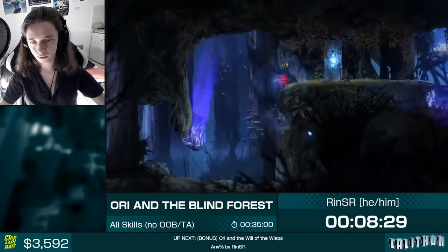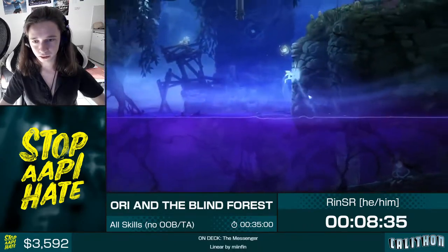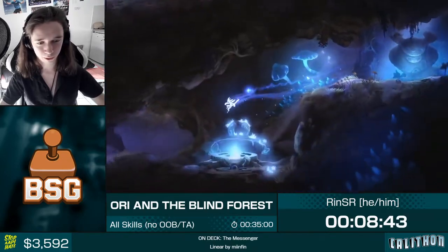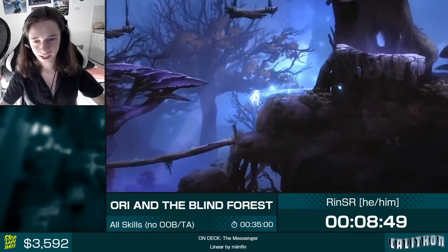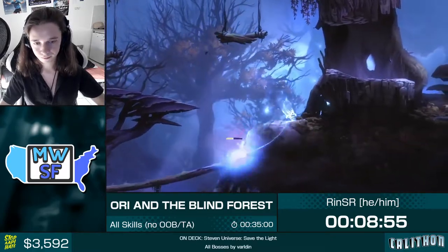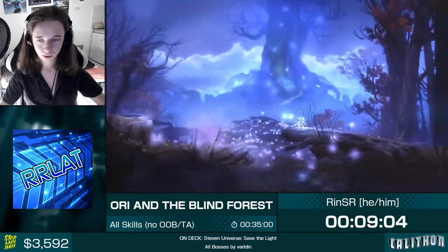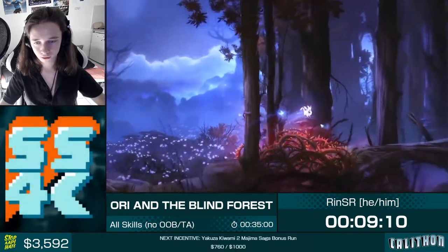Got it. Hopefully we don't die to this death gauntlet, because we can't safety save — and I just died. That's fine, we can just take Billy down for a walk again. There's a reason why it's called the death gauntlet. We can't really place a safety save here because we just spent all our energy to open this door. If we're lucky, we get the 10% energy drop from this guy, but you can't really count on that.